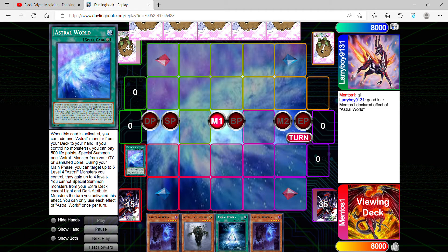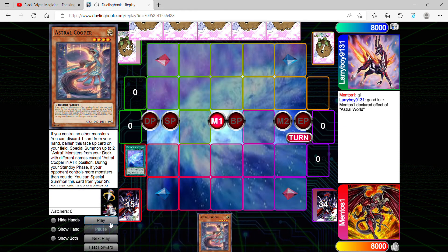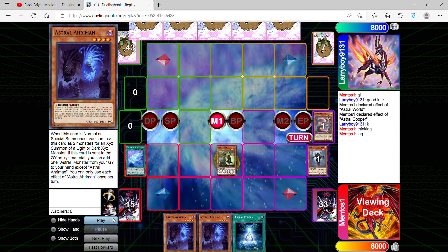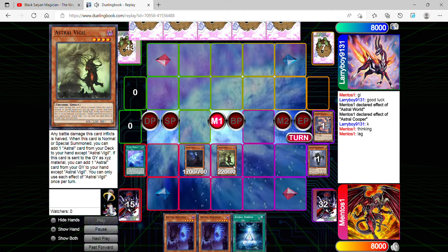I'm going to be activating Astral World to search an Astral World monster from my deck to my hand. The card I'll be searching for is Astral Cooper. I'll summon it and then use its effect by discarding one card, which is supposed to summon up to two Astral monsters from my deck to the field.